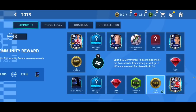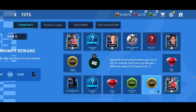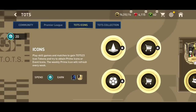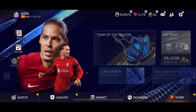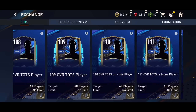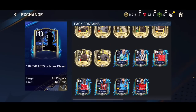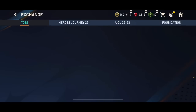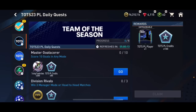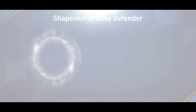That's actually not a bad pack from a 104-plus overall pack. It's a bit annoying because I'm going to pack Murata either way, so I wanted to get somebody else — but I can't complain. A 109 overall from a 104-plus overall player pack is great. I can obviously put him in the exchange when I get six 109s and hopefully sell that card.